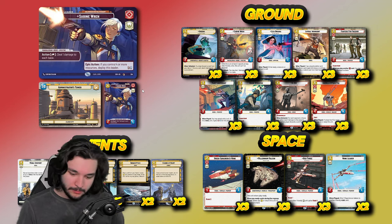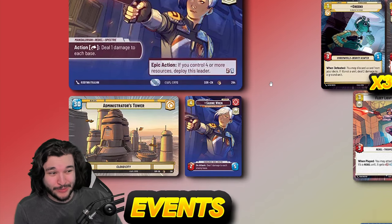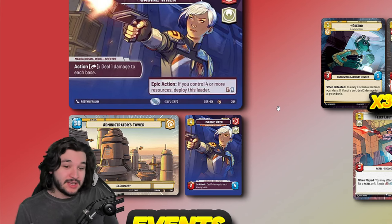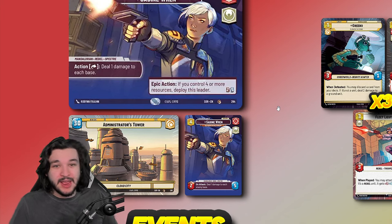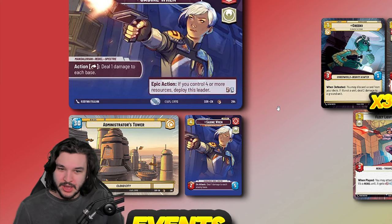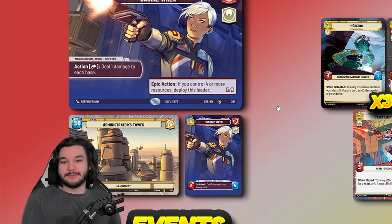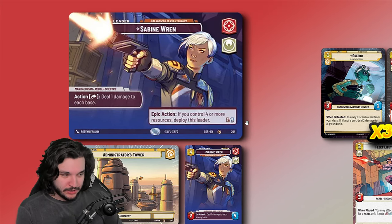Let's start with the leader and base. Jetta City is a very weak base compared to others — oftentimes there won't be a ton of different units to select from it. Because we're playing so many tricks and low-costed units, I'd rather just play those out and take initiative over sitting on Jetta City. Since we're the aggro deck, the extra five HP is a little better than the minus-four minus-zero effect.